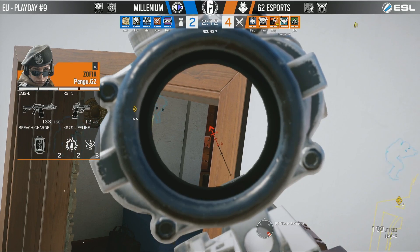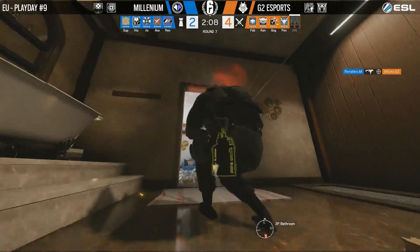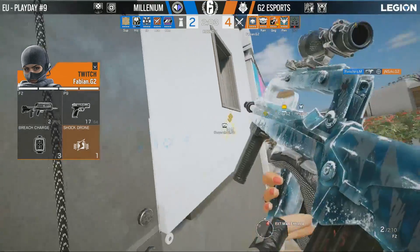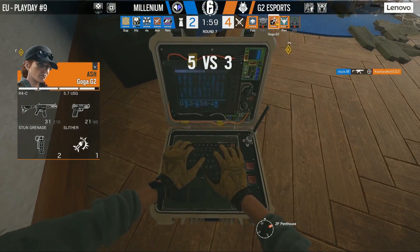Overall, Fabian's play during the prep phase alone may have really shifted this in G2's favor. Winchiro lands an excellent shot onto Giannis as he drops, attempting to cut off visual for his teammates so a plant can happen.